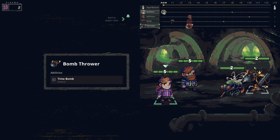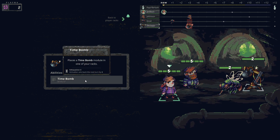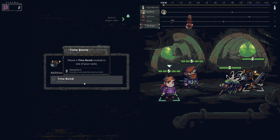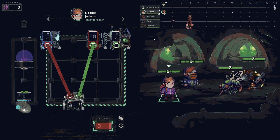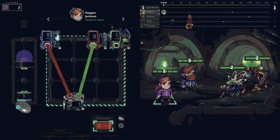Next fight we have a grav gnat and a bomb thrower. The bomb thrower's ability places a time bomb module onto one of your racks - so enemies are putting stuff on our module rack! I wonder how that works - maybe we have to send current to deactivate it, otherwise we take damage. That's a really cool effect.